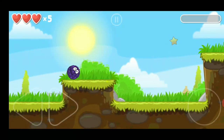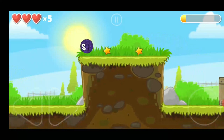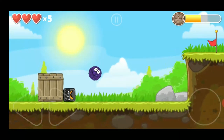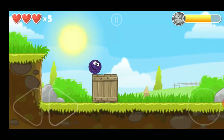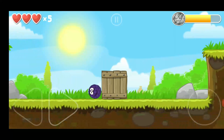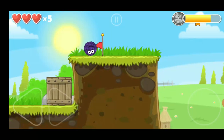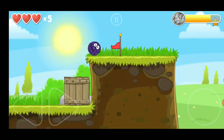Just collect the star by hopping onto this platform, and with some force jump onto the second platform. Here just kill the monster and push the box towards the wall. Jump on the box and you can reach the platform.